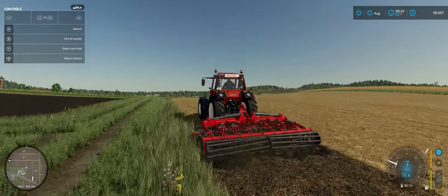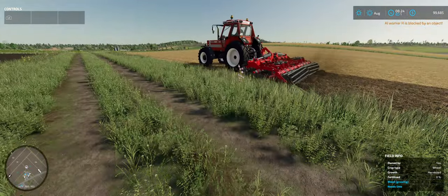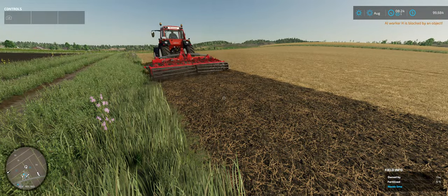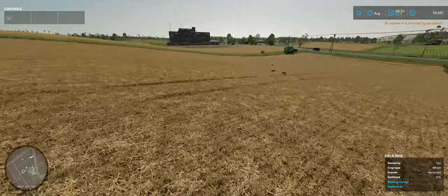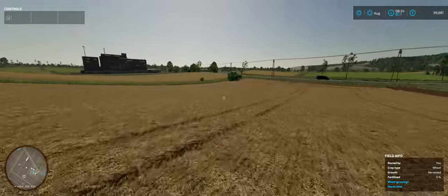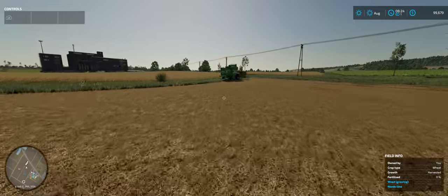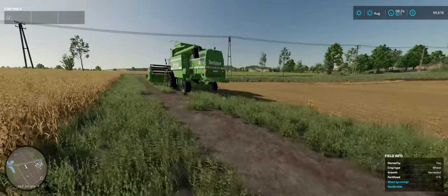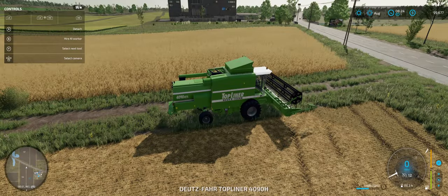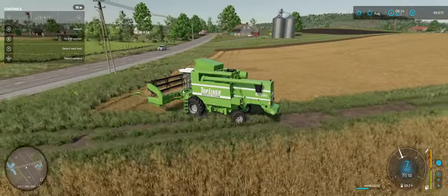If I don't want to do this work myself, I can always hire a worker by pressing the B button. You don't need to do headlands with the cultivating. We're going to let them go off and do the work. In the meantime, I'm going to clear this harvester — we left the harvester out. This thing is full now and done. That gets our field into a position where it's ready to be planted.